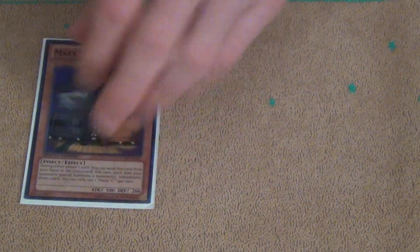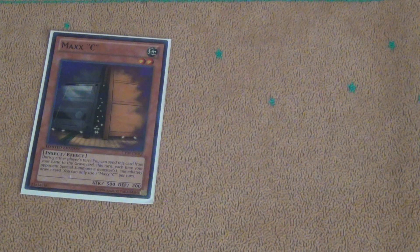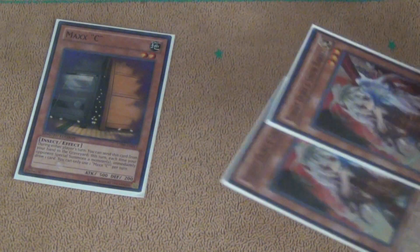The rest of the Hand Traps are 1 Max C for the new format. Max C is just so broken, especially now since it's a 1-of — it's kind of like Vanity's Emptiness in that it's just a complete blowout card if you draw it. And then 2 Ghost Ogres. Ghost Ogres are just a good card this format, so it kind of replaces Max C.